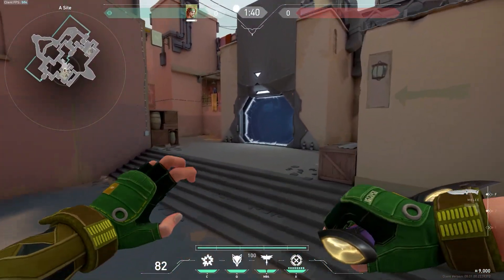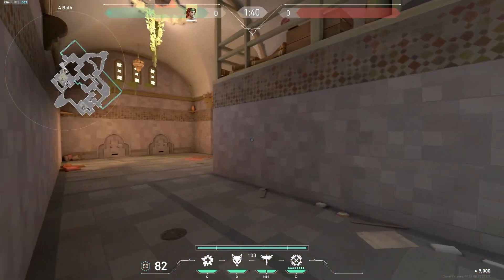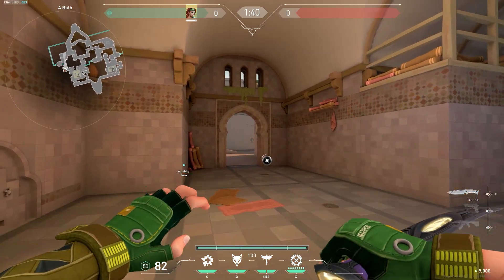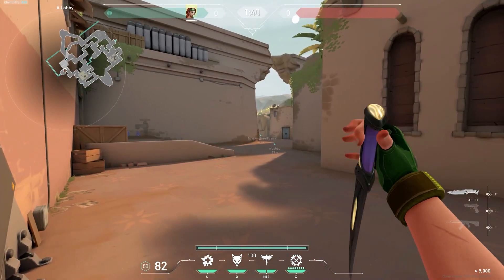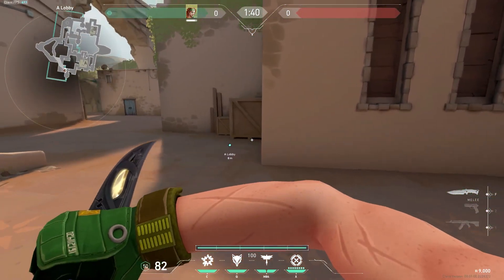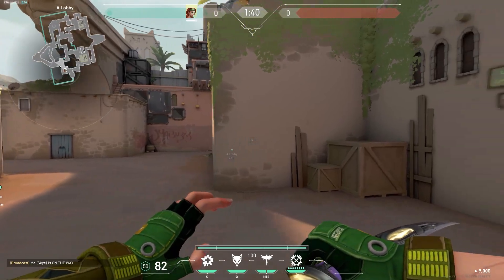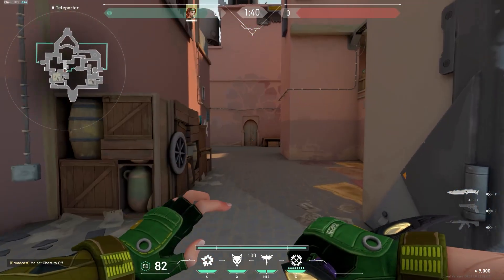One of the flashes we like to do is throw a flash like this — imagine it pops here while I'm peeking showers. The flash pops, I have a free fight. If the flash doesn't get anyone, think about how deep it's actually clearing — it's clearing all this space. If nobody's caught, usually the only place someone can be is here. You can just push, take the space, flank, and you've taken a massive part of the map off one flash.